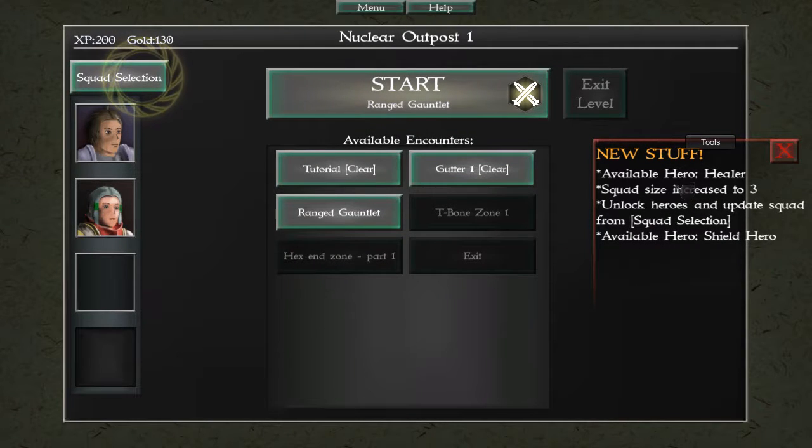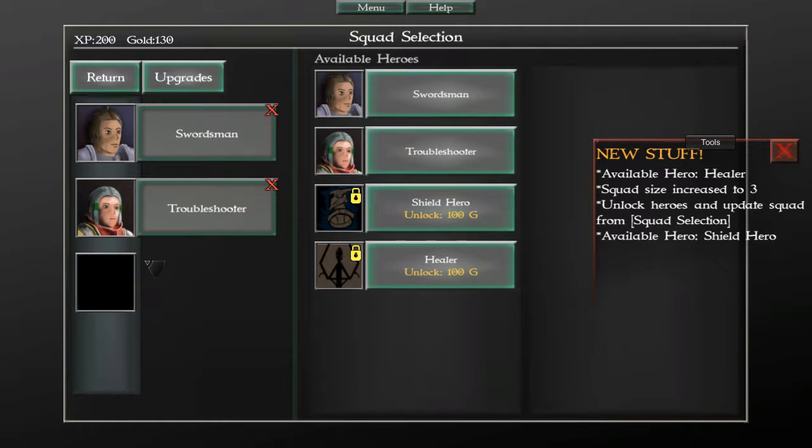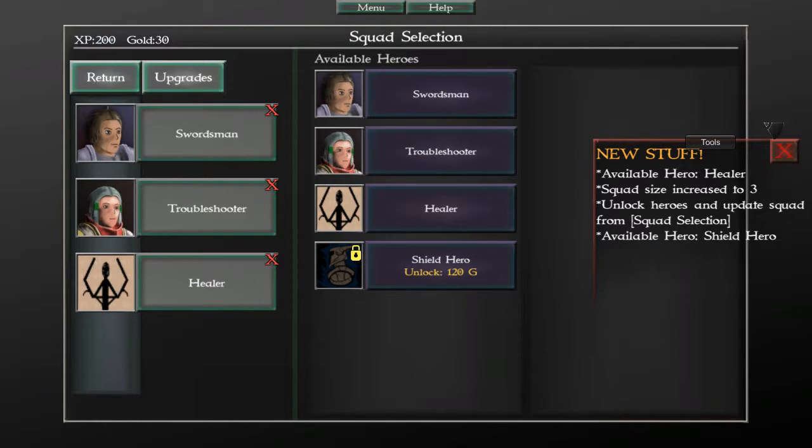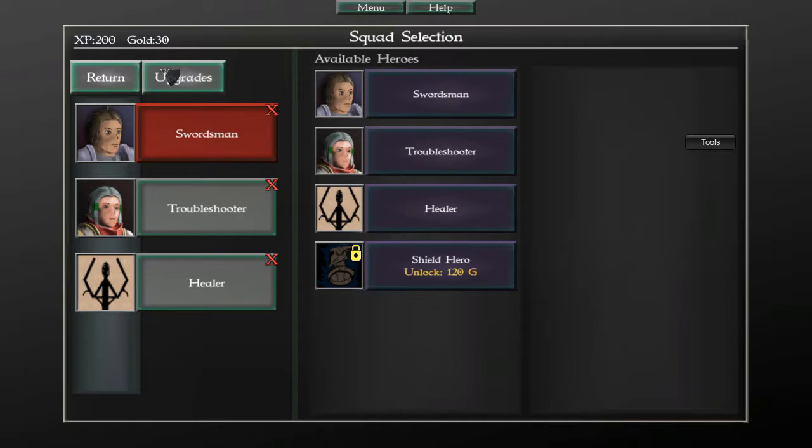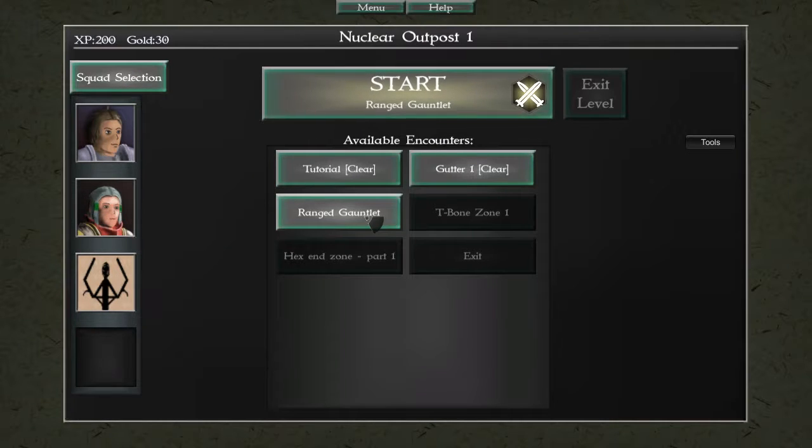New stuff — I got a healer. Squad size increased to 3. Unlock heroes and update squads from the squad selection screen. And also a shield hero. So I can only take one more: a healer or a shield hero. I guess we'll take the healer, who doesn't have a cool icon like the other ones. I can upgrade my classes — let's upgrade the warrior. I can't seem to do that. Let's do the ranged gauntlet.